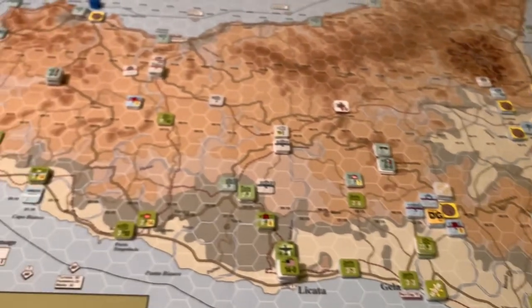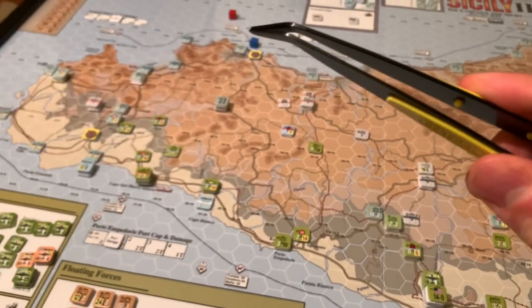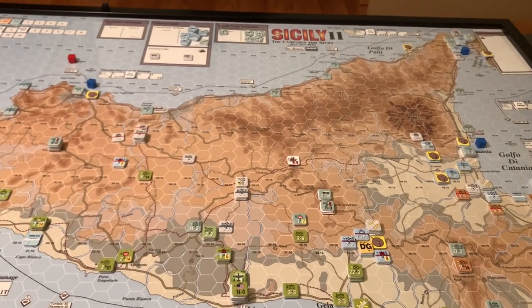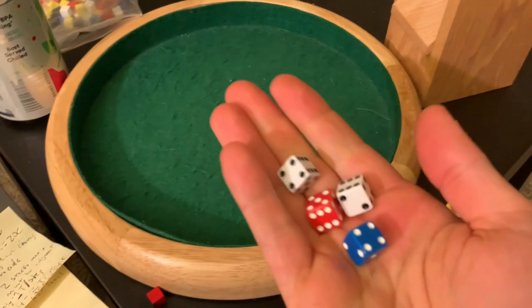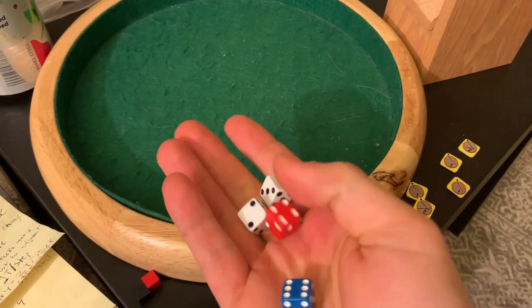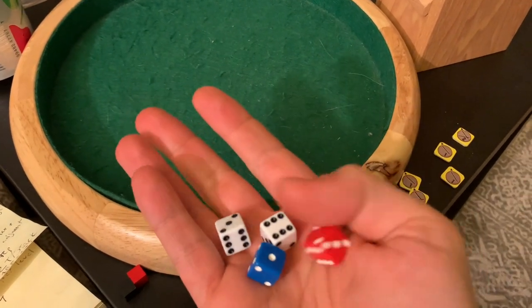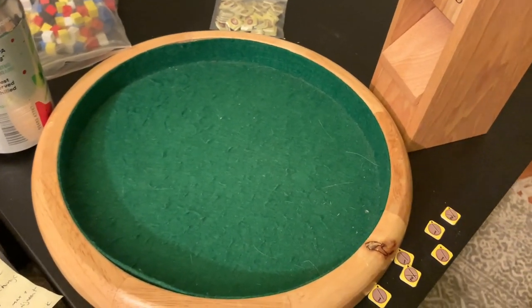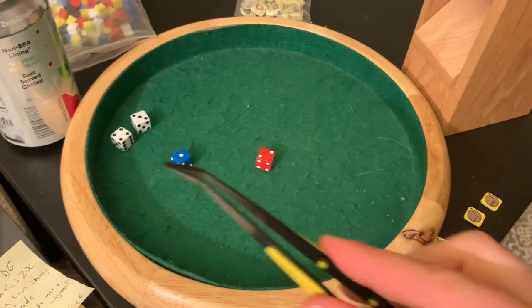One mistake last time: only 1d6 was rolled for initiative — both sides should roll 2d6. It changes the odds curve a bit, but it's done now. Allies are white dice, Axis are colored. For next turn: the Allies rolled a seven, the Axis rolled a three. The Allies are going to get to go first — that's an Allied double turn, exactly what they wanted. That's huge.